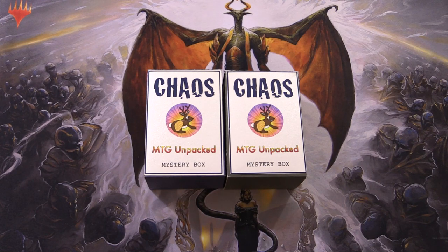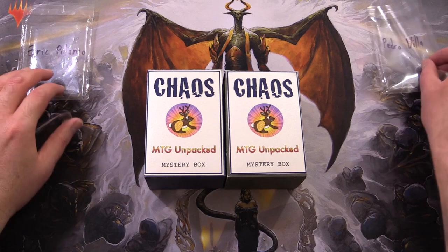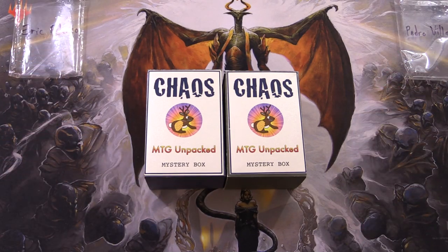Today on MTG Unpacked, it's time for a double dose of chaos. We're cracking open two chaos mystery boxes. These are my vision for how a chaos mystery box should be. Today's patrons are Eric Palenco and Pedro Villa. Thank you guys for being patrons.